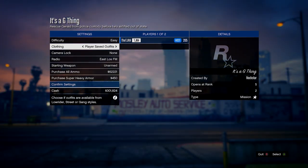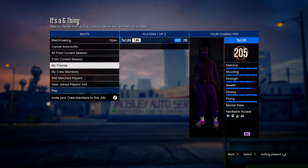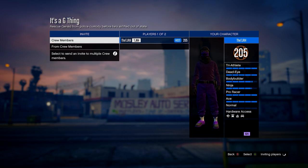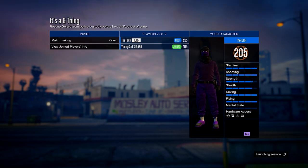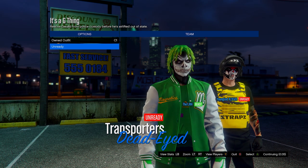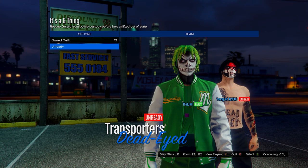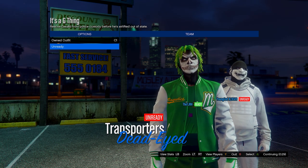Once you're in the menu, set the clothing to Play Saved Outfits, then invite anybody and start it up. When you load into the selection screen, scroll one to the right on owned outfit and then just ready up.